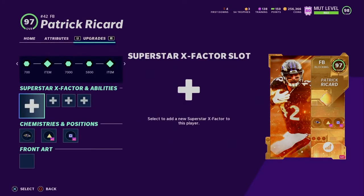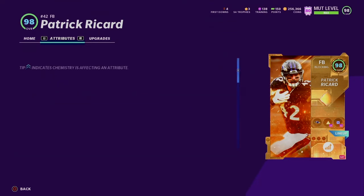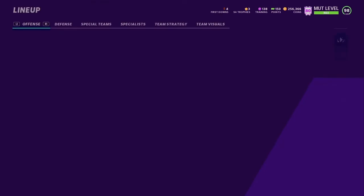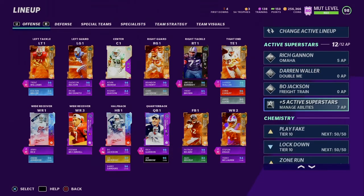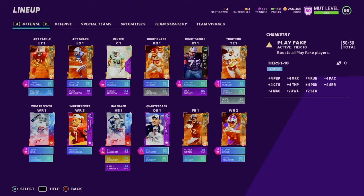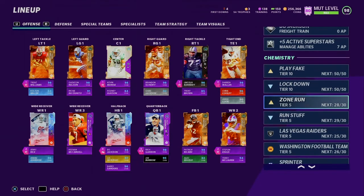Patrick Ricard is the best fullback in the game right now because he got a Team of the Year card. He's up to 83 speed, 93 acceleration, 96 awareness, 94 carrying, 75 catching, 99 run block, 99 lead block, 99 impact block — literally the best blocker you could have. I've got 50 out of 50 play fake, which gives all those players those extra chemistries, and also zone run at 28 out of 30 — trying to get that up to 30 out of 30.